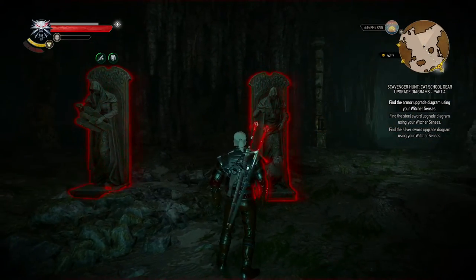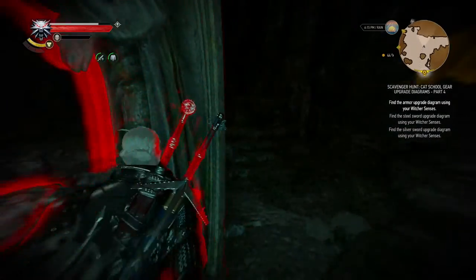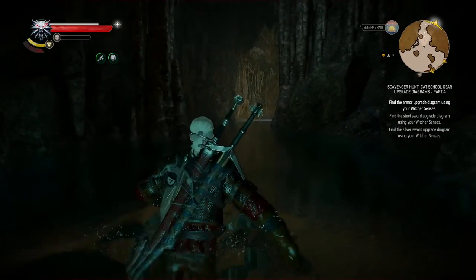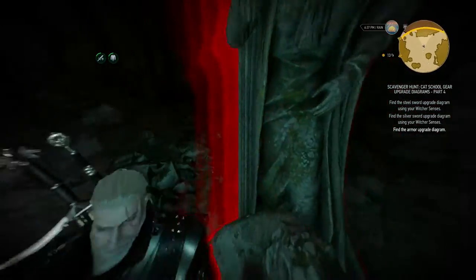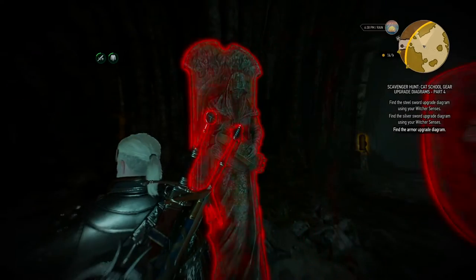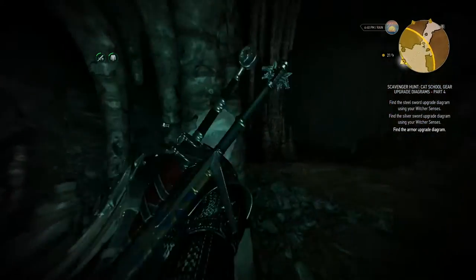There seem to be a lot of statues in the middle here, I wonder what they are about. Give me a second, I need to check out that symbol on the front gate first. So a statue with a dog, and then we have another statue with a harp I think. There's levers around as well.